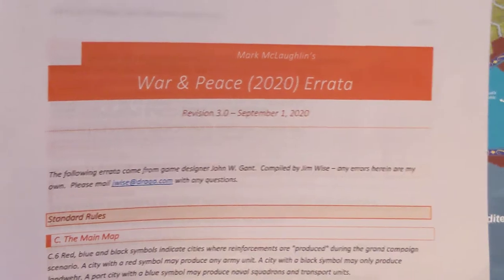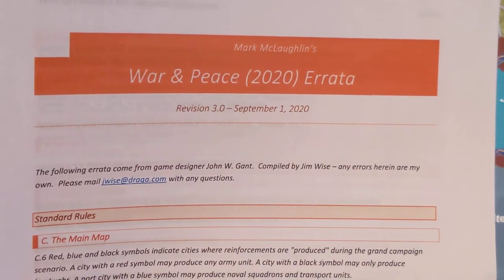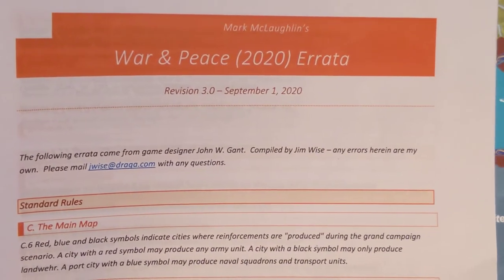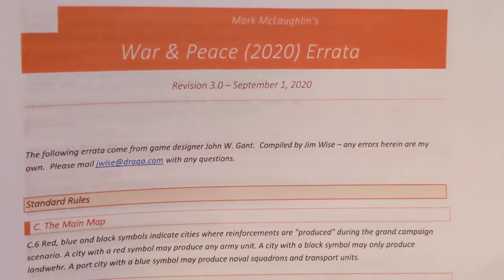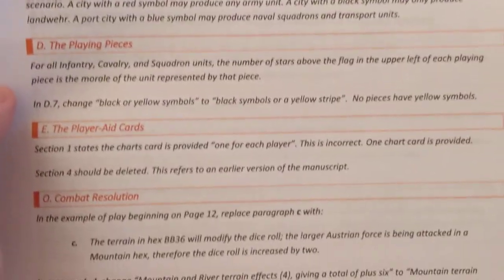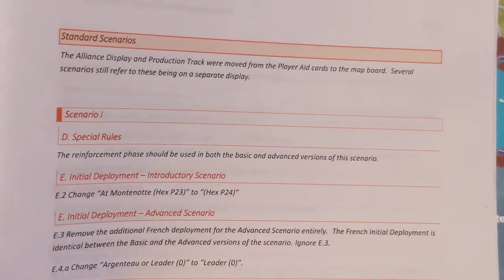One thing to mention before we get started: even though this is a redesign of War and Peace, there is some errata and it's significant. You're going to want to get a copy of this because it changes some of the scenarios and really cleans up some of the errors that unfortunately made it into even the final version of this game. Even some of the playing pieces have been changed. One major change is this particular scenario.